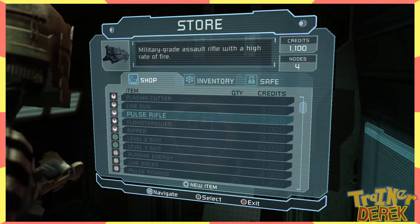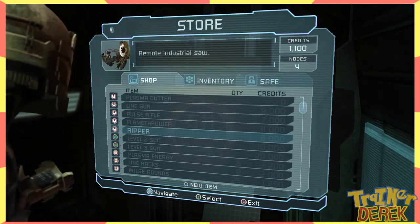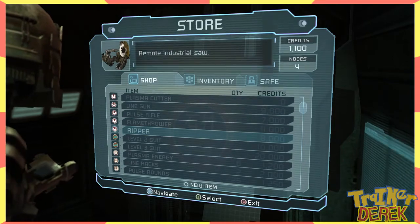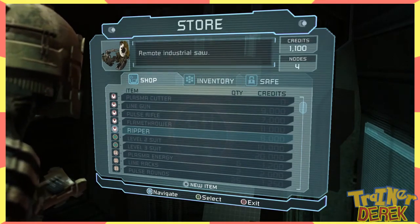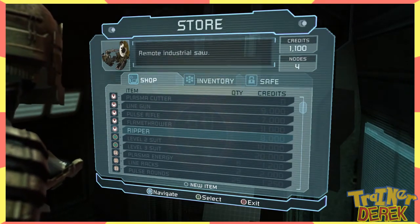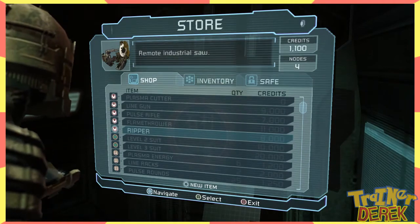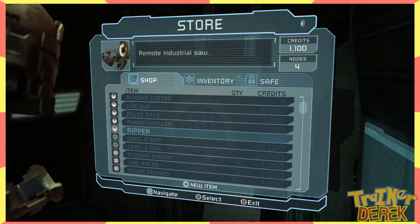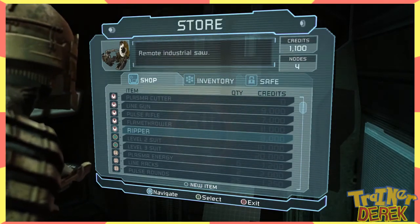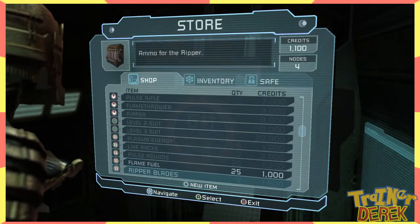The pulse rifle is just like a laser gun - assault rifle. And then there's the flamethrower, and the ripper is kind of cool. They stole that name from Fallout. It shoots like a saw blade, but then it holds it in midair - using magnetism or something. You can use that to cut stuff up. And the secondary fire shoots it like a projectile, but I never really used it. Those all seem cool though.